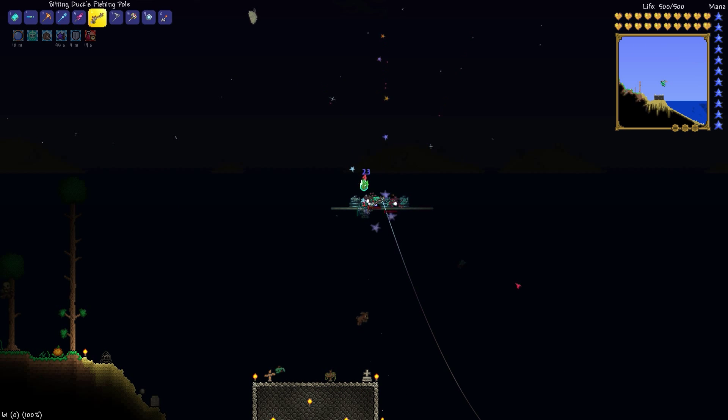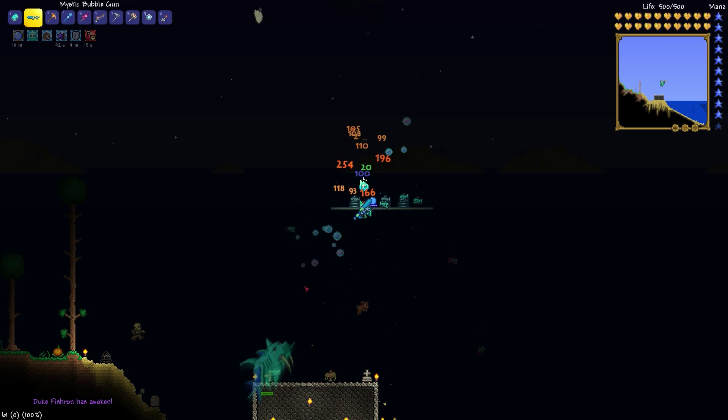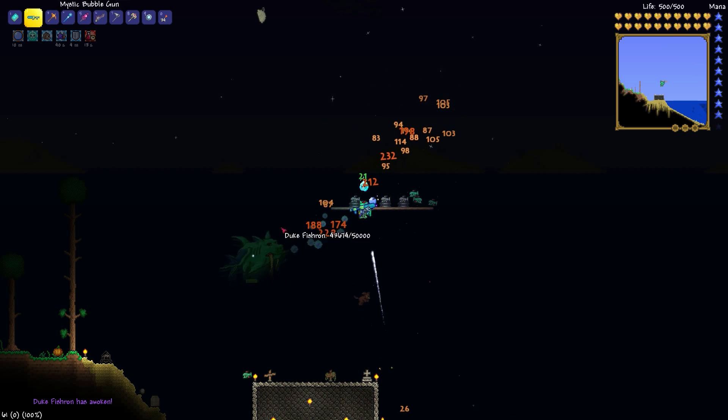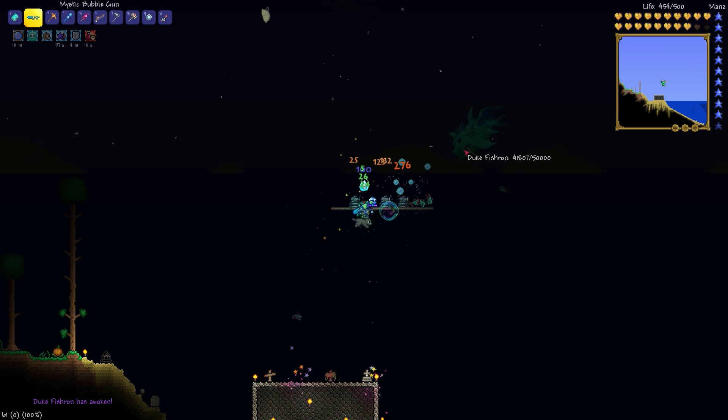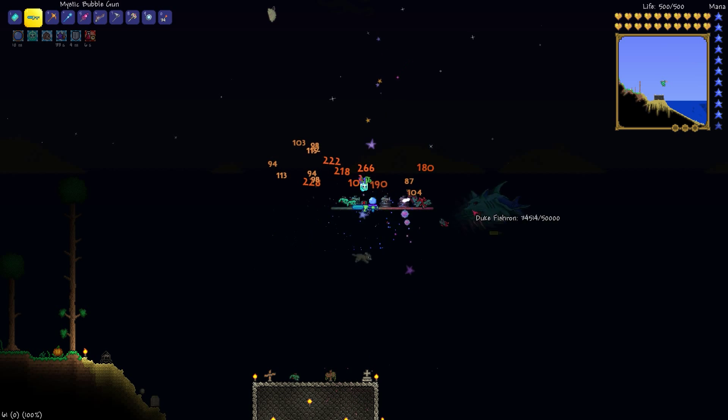Once again, we'll be fully buffed for this battle — we're totally ready. We have our piranhas out and going. We're taking damage from them, but the Star Veil is helping us avoid damage from Fischron, and we're doing the same thing as before. It's a very interesting tactic — very endgame, but it does work.